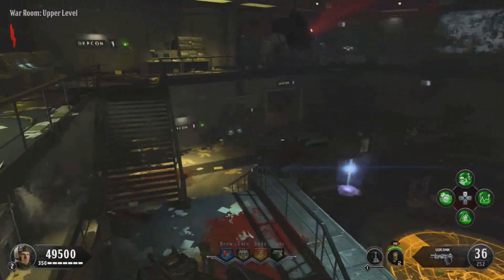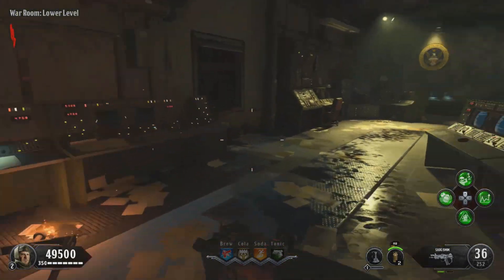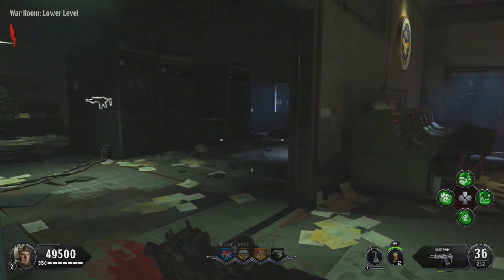If you're having trouble finding where this window is — there's a whole bunch in Classified — just follow where I go. When you get to my location, we'll get to the glitch.